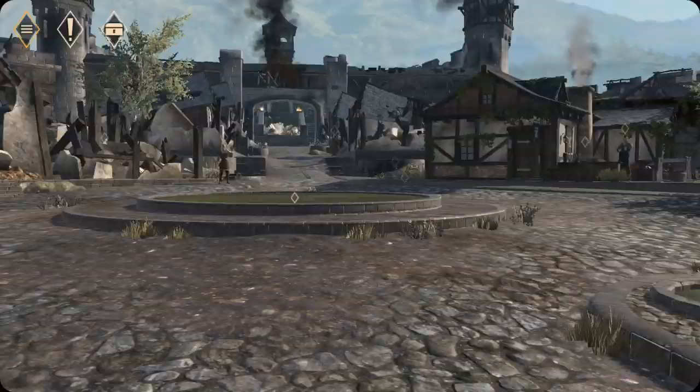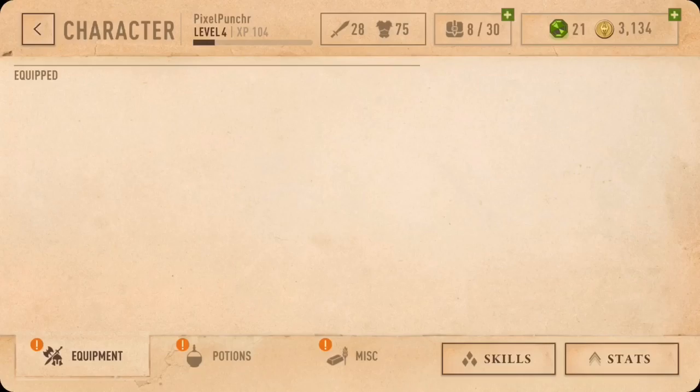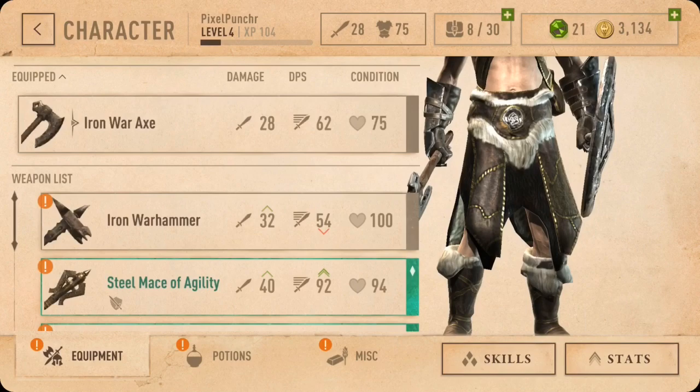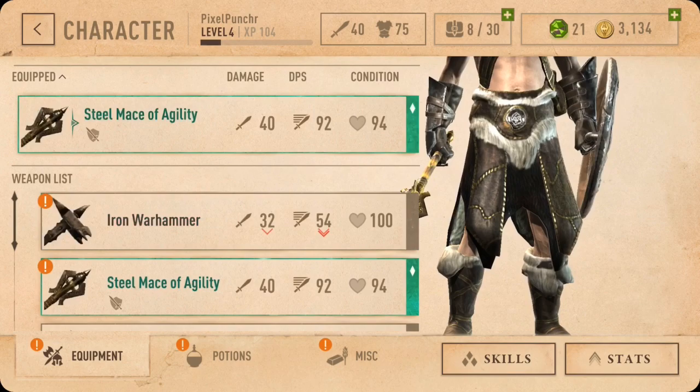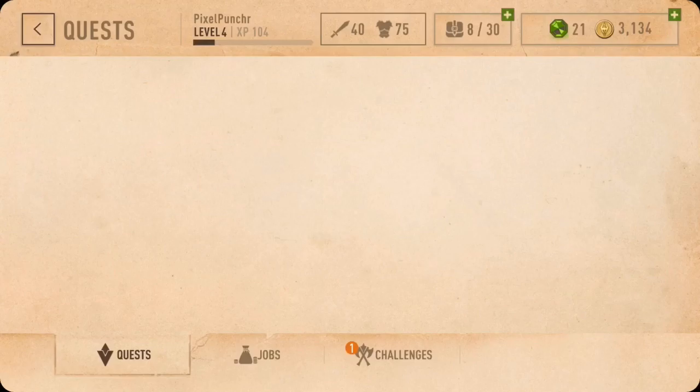I kind of want to try out that Mace of Agility. Characters — Iron War Axe. Wow, that Steel Mace of Agility is fast and does a lot of damage. It's a good one, and I got two of them.